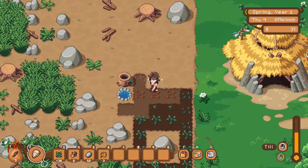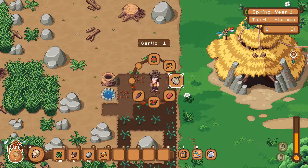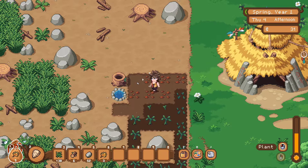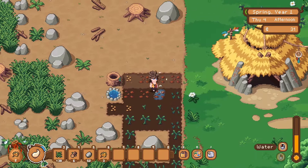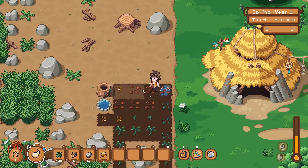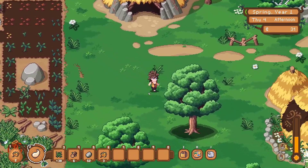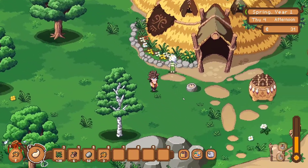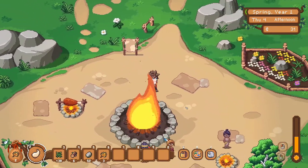I want to figure out how to do an irrigation system - that is what I'd like to figure out how to do. I think an irrigation system would be awesome. For now let's just do this, get a little bit more water going, and then we're gonna go play the flute for the animals again and see how that's going. Let's go play some flute for some animals. It doesn't look like there's any other quests at this minute, but I'm sure there will be more quests soon.